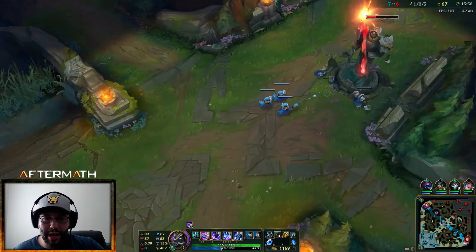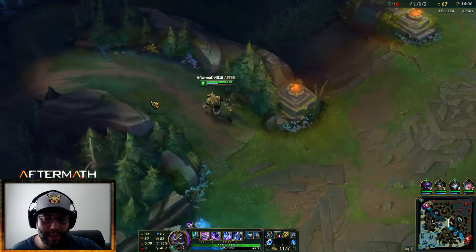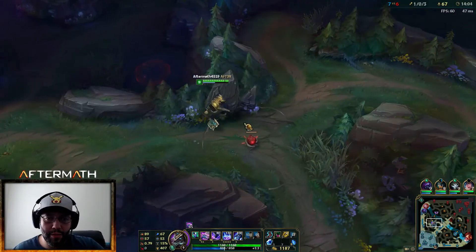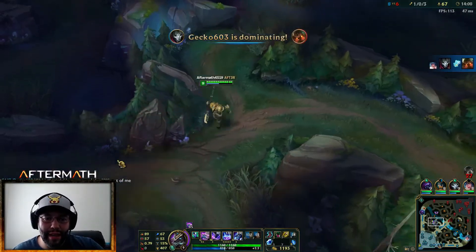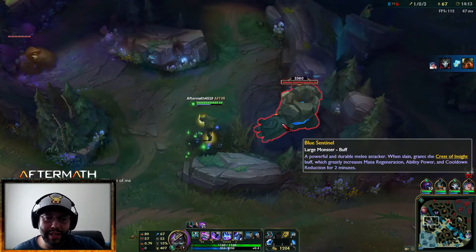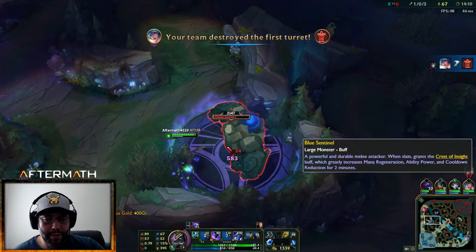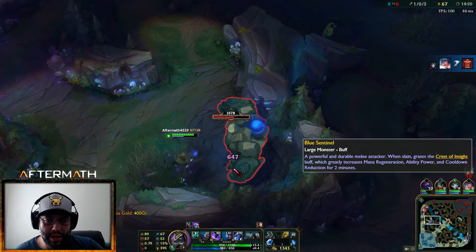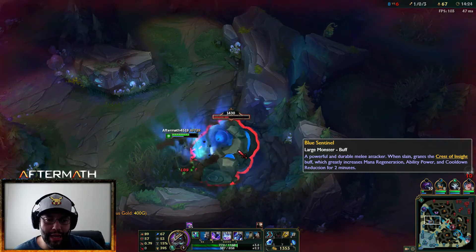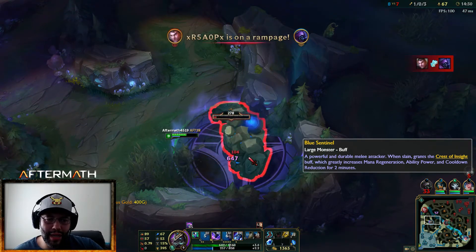I'm probably going to stay in lane and try to farm it out till 1500 gold because at 1500 I can finish my Rod of Ages, which I think is the best option. That's 647 damage — doing 157 and now I can pop my E again. The initial damage plus the burn is pretty awesome.